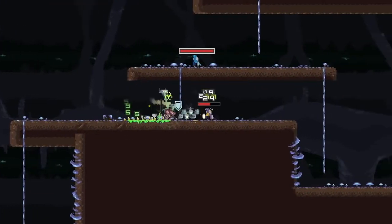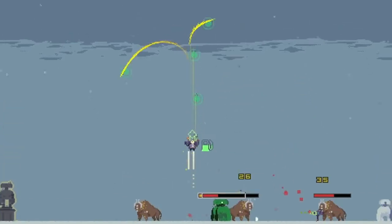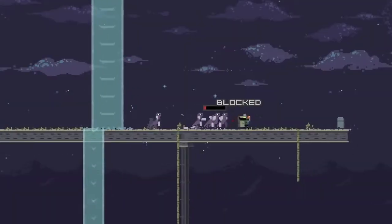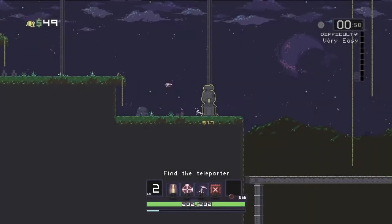Fight on a mysterious planet with randomly spawning enemies and bosses, either alone or with three friends in online co-op. With over 100 items at your disposal and 12 unique characters, you'll find the tools you need to find the teleporter back home.